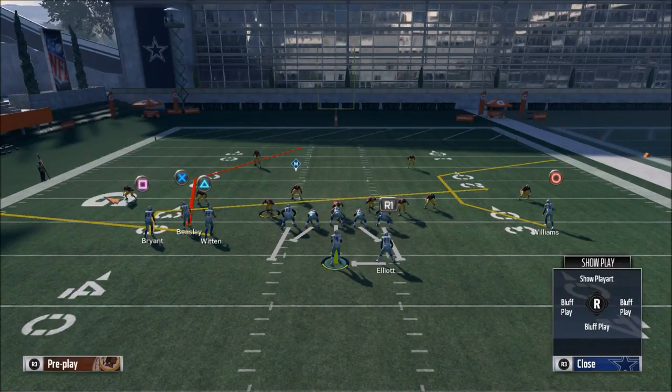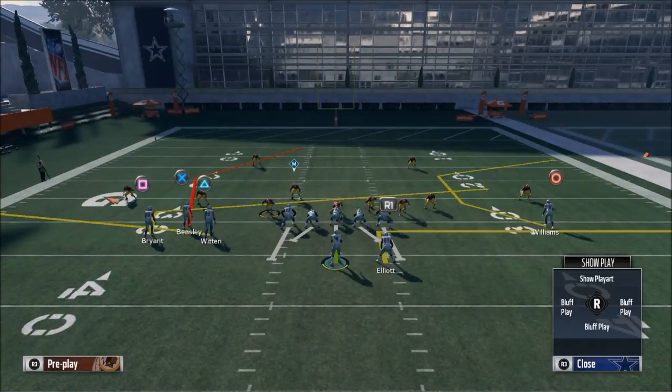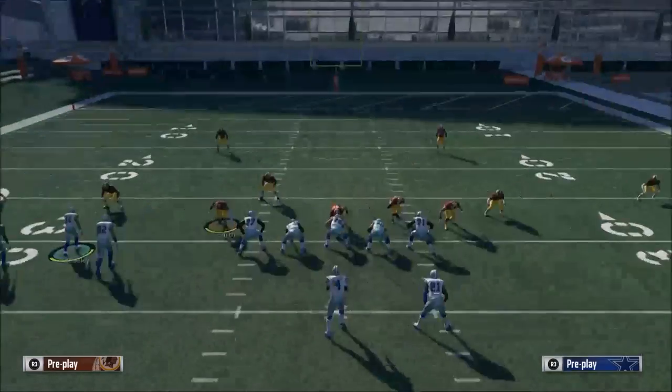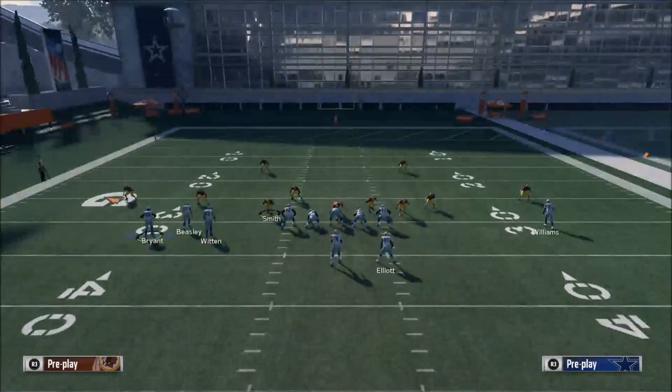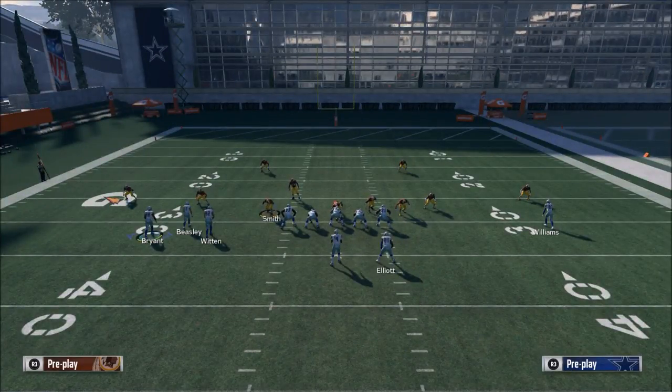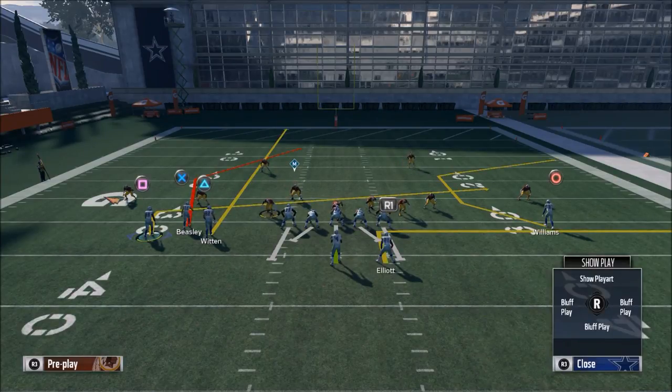What you want to do is set up a curl flat read. We're going to put Ezekiel Elliott on an out route. Then we're going to take our tight end, Jason Witten — we could leave him on that flat route, but I normally like to put him on a streak because it's going to clear out more room for Dez Bryant to come underneath.